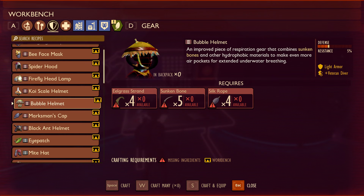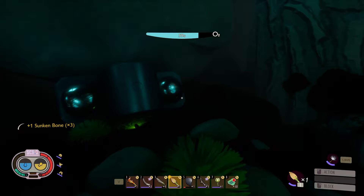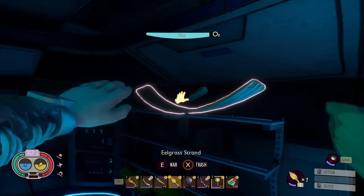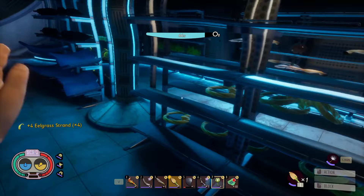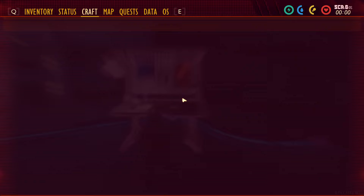To make things easier, your next task should be to craft the bubble helmet and worry about the breakers later. The bubble helmet will give you an additional 80 seconds of air underwater, which greatly helps with underwater exploration. You can find several sunken bones outside on the ground in the large room. Remember to always swim back to the lab if you're running low on air. The loot room has eelgrass strands and silk rope for you. If your slime lantern is dying, there are a few lights you can use in there as well. Once you have everything you need, you can craft the bubble helmet.